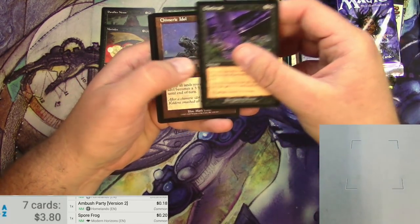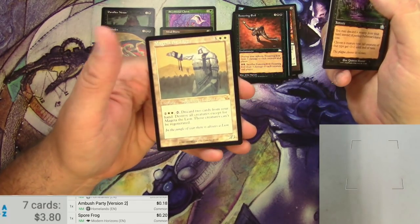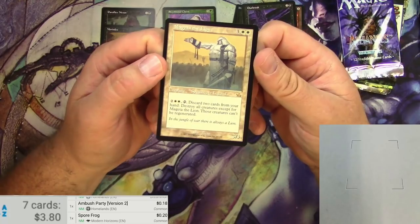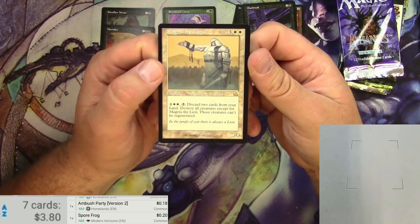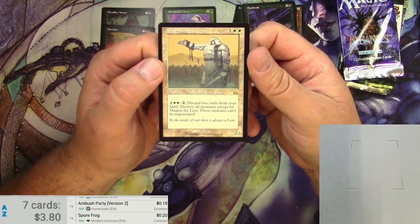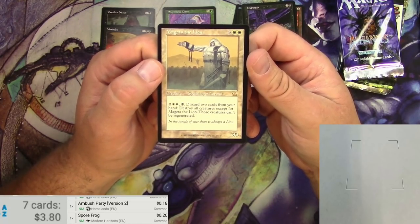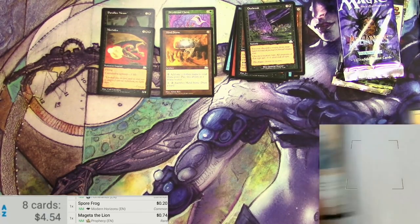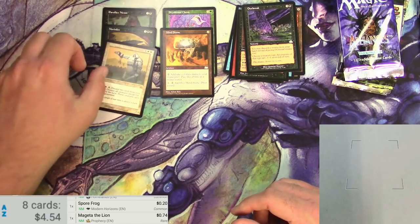Uncommons: we got Outbreak, Chimeric Idol, Rhystic Siphon, and Magetta the Lion for the rare. 3/3 for five — a Spell Shaper Legend. You see a bunch of Spell Shapers around anymore? You can pay four, tap, and discard two cards from your hand to destroy all creatures except Magetta the Lion, and those creatures can't be regenerated. Not bad — it's got an interesting effect, pretty powerful honestly, it just costs a bit. 74 cents.